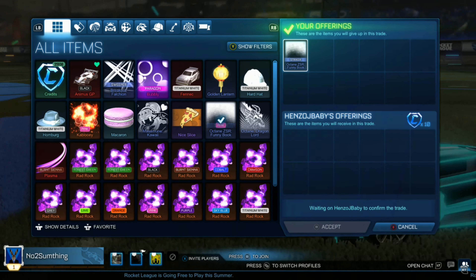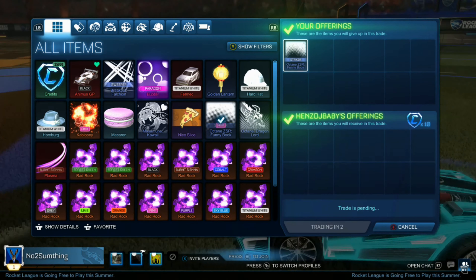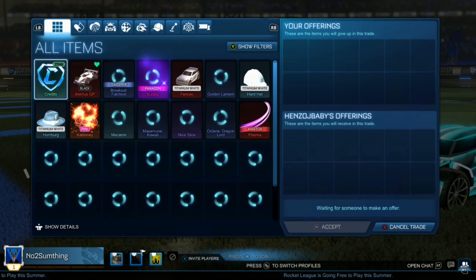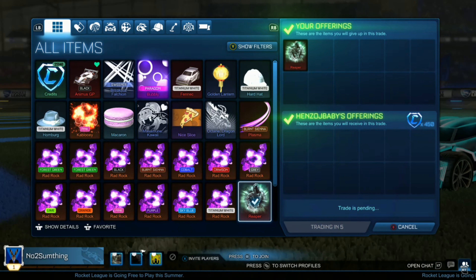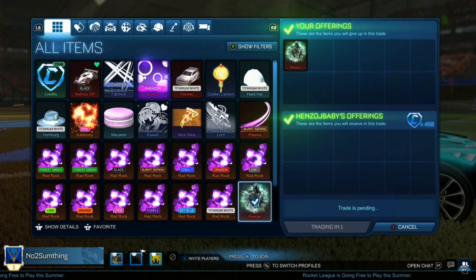Right here we're just going to be quick selling one of our Dominus decals for 10 credits — it is painted, so this guy will be making profit — but we just need more credits in our inventory to buy the beta nugget. And here we're selling our reaper gold explosion for 450 credits. I probably could have gotten around 500 in the long run, but we're happy to get more credits so we can have enough to buy the beta nugget, planning to buy it from 30k to 30.5.